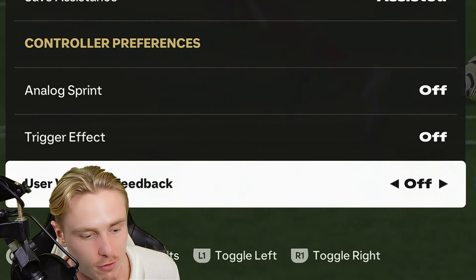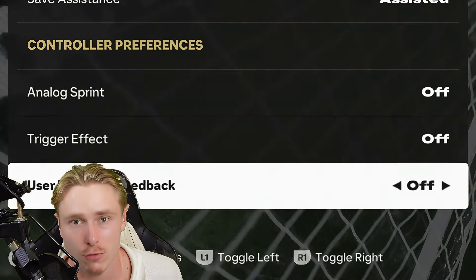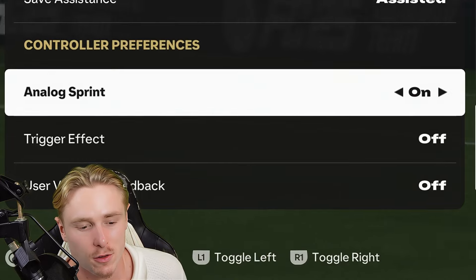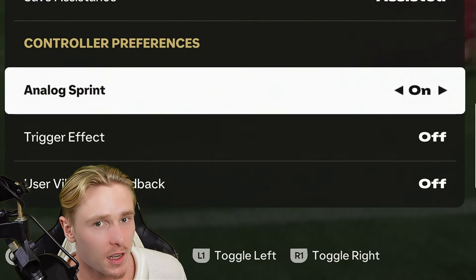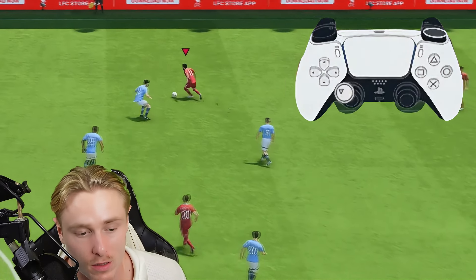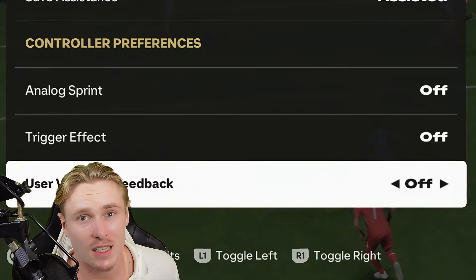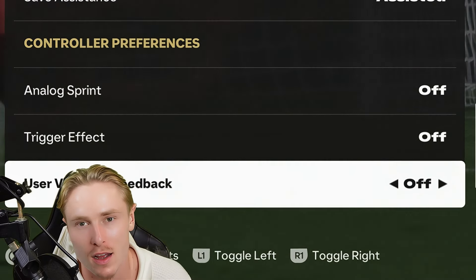Analog sprint, trigger effect, and user vibration feedback are all set to off — this gives you more control over your sprint in EAFC 25. With analog sprint on, you won't be able to burst instantly into space because it considers how much pressure you're putting on R2. For a slower sprint, use R1 dribbling as the alternative. Trigger effect also needs to be off because it makes triggers harder to press, slowing your sprint, and you don't want that AI feature in the controller.